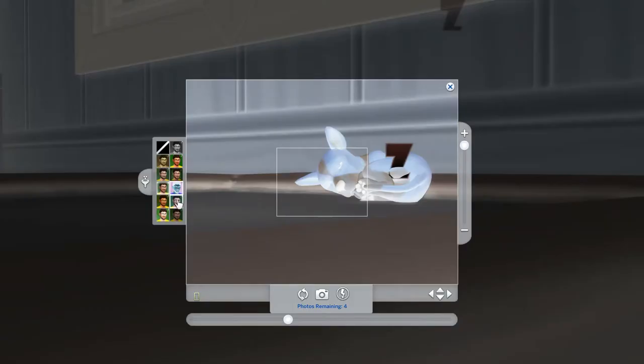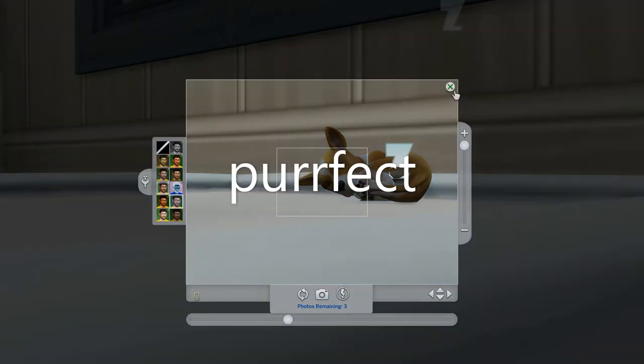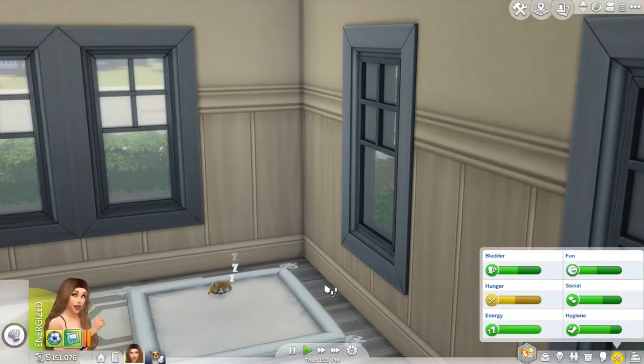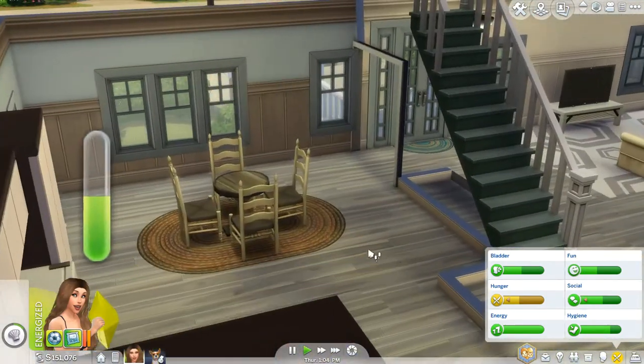Let's take a picture and add a little filter — oh my god, that's demonic! Okay, we've got to pet this Sim and grab Colin as much as we can.